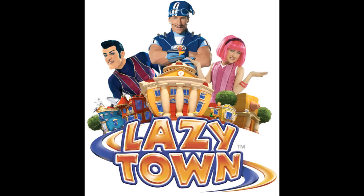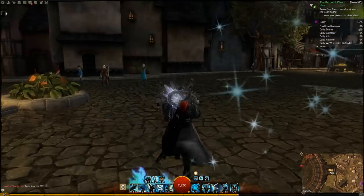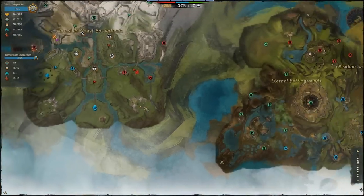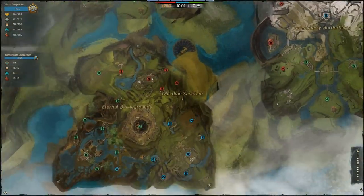I would also recommend starting with towns, because those are just a pain and they're annoying, so it's good to get those out of the way right at the beginning. And also don't forget about World vs. World — all of the World vs. World maps, except for Edge of the Mists, count towards world completion.